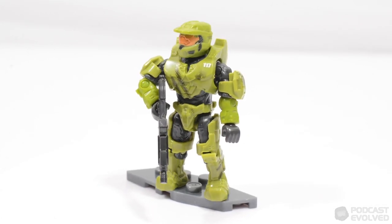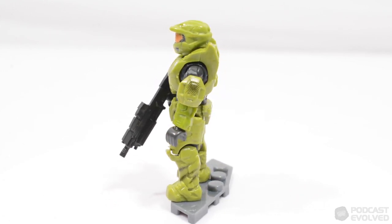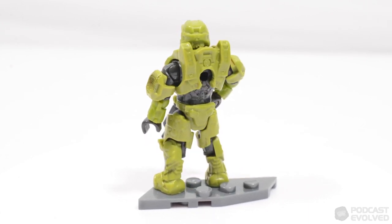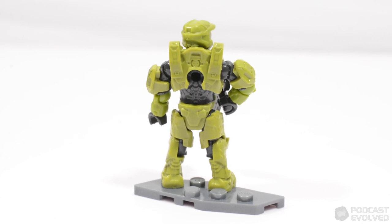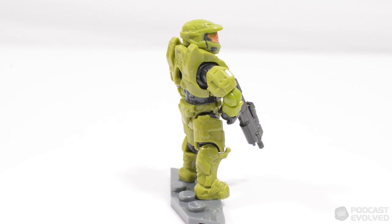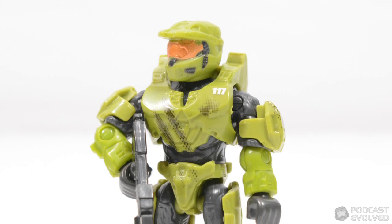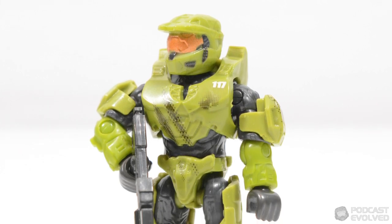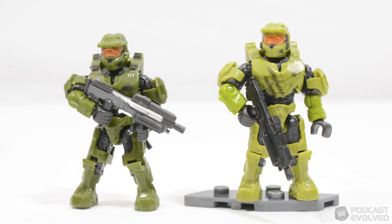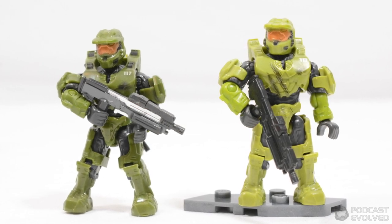Up first is the Master Chief, with this version of John coming in a more lime green colour, consistent with that seen on Spartan Jerome from the 20th Anniversary pack. I personally think that this colour is slightly too bright and vibrant for Chief, although it is worth pointing out that this figure does have some nice additional printed detailing, particularly on the chest, the codpiece, and also the shoulder, which helped to set him apart from other variants of this character released so far. I like it, but it's safe to say that it's not my favourite version of Chief that we've received so far.